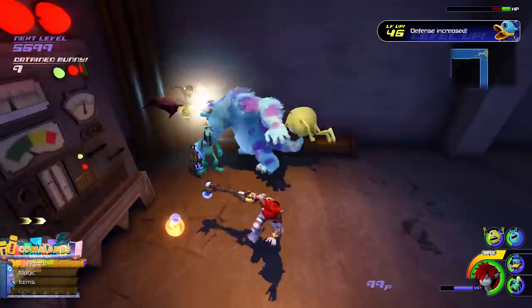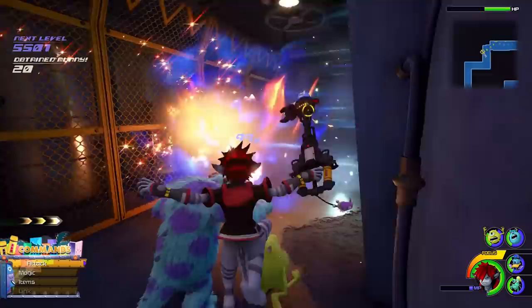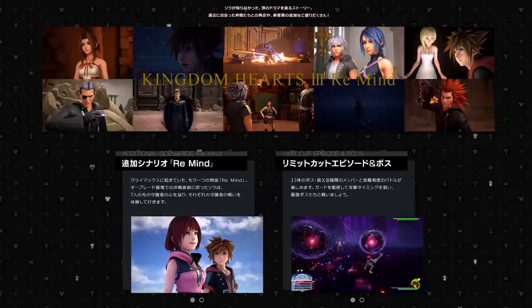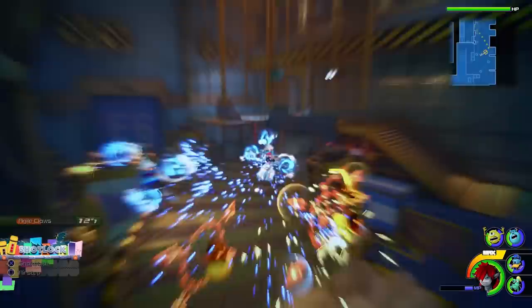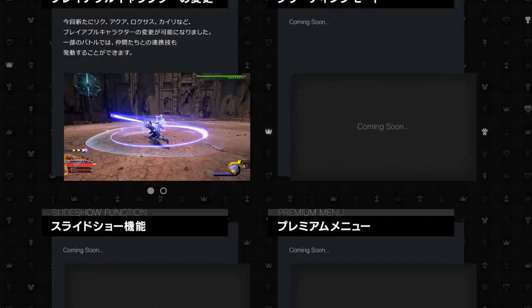First off, we actually have some Kingdom Hearts 3 Remind stuff to talk about. The Kingdom Hearts 3 Japanese website was actually recently updated in the sense of the DLC portion of the website. We have an update that clearly displays the contents and aspects as to exactly what the Remind DLC will include. It goes over the new playable character system, the new Remind scenario, the limit cut episode as well as boss, giving brief descriptions as well as screenshots. There are also tiles here for greeting mode, slideshow function as well as premium menu — with more information and images apparently coming soon.